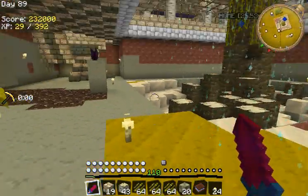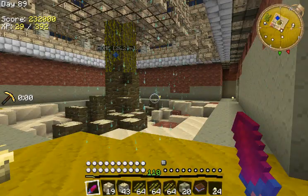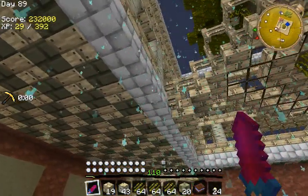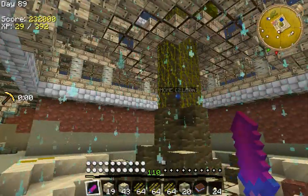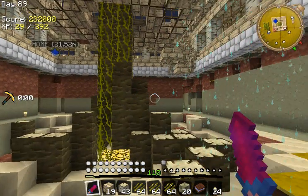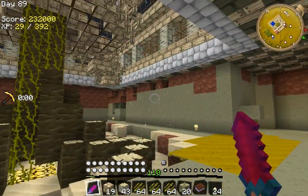I'm going to put iron here, and then this is all going to be glass blocks so you can see through the water. The water's going to start from here, on this level. I got the idea from when I was in the swamp the other night collecting sand.